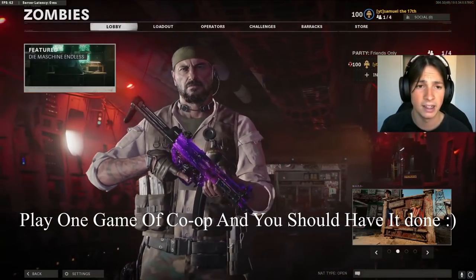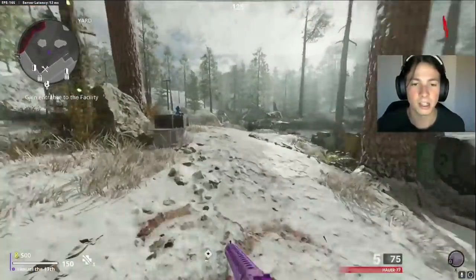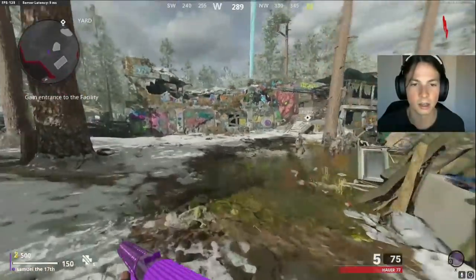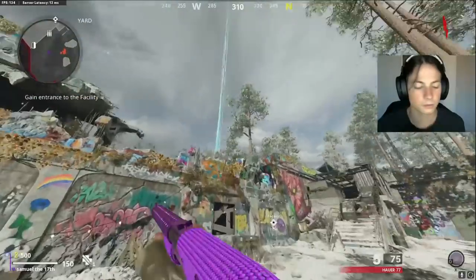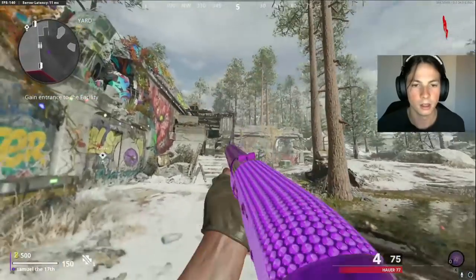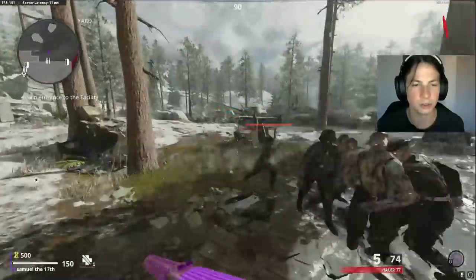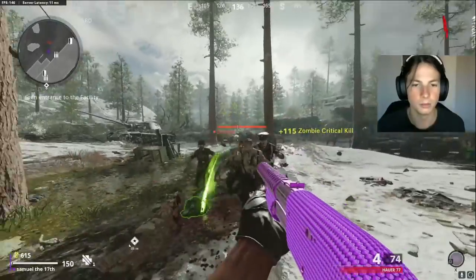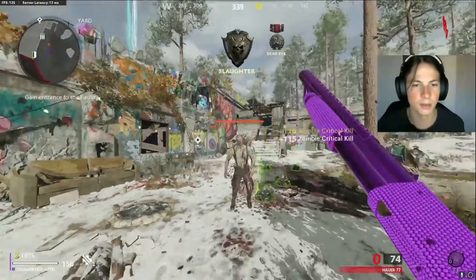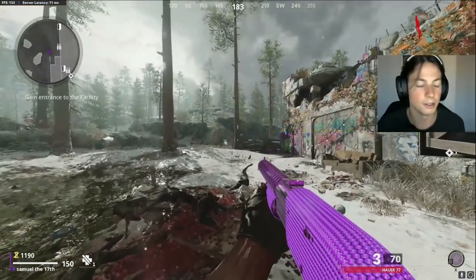I hope you enjoyed the video and that the strategy helps you get Plague Diamond and eventually Dark Ether camo. Just to clear up: you can use the exact same strategy for the other shotgun — they're both different shotguns but both extremely powerful, and you can use the same attachments shown in this video. Thanks for watching.